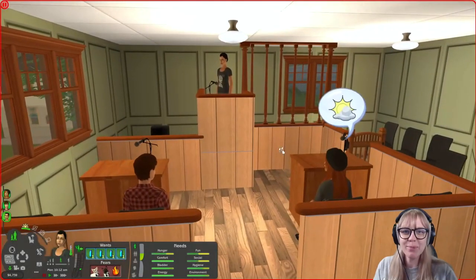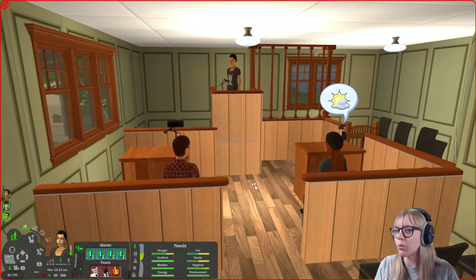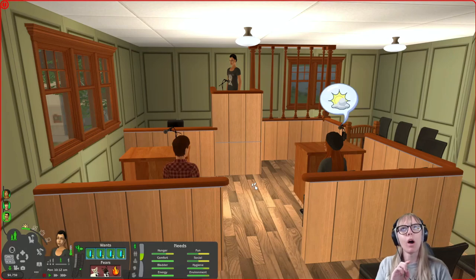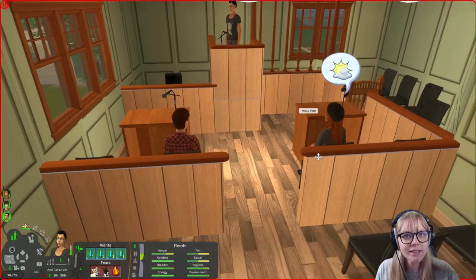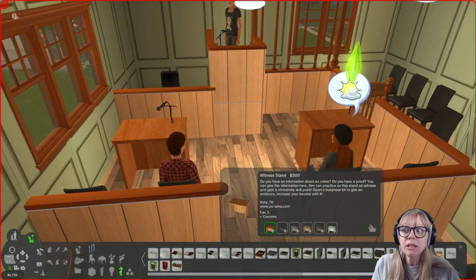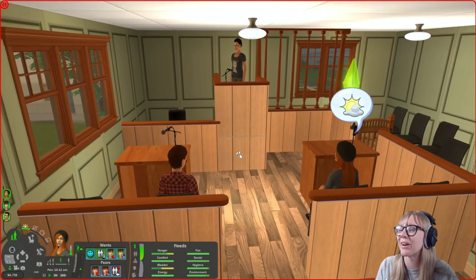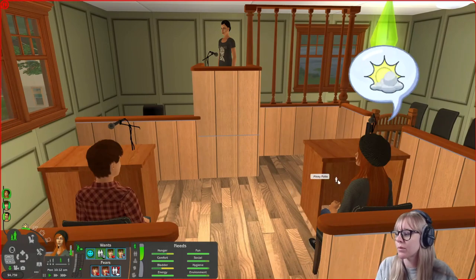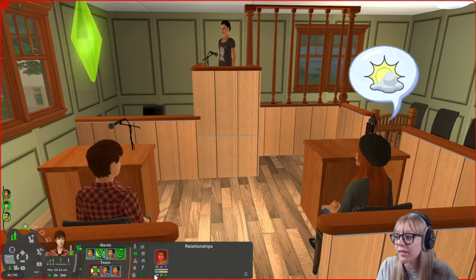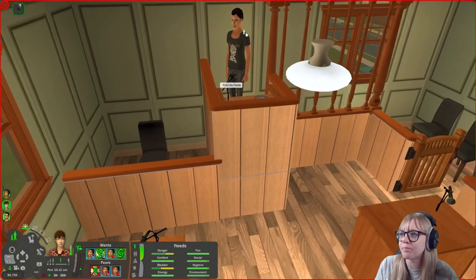Here we are for some live play testing. I've set up a little scenario because if you've been watching my Pleasant View series, you might remember that when Mary Sue and Daniel Pleasant wanted to get divorced, I tried to bring them down to the community center to use this awesome lawyer set by Katie76 at PCSims.com — really old Sims 2 custom content. I've got Mr. and Mrs. Potts, who are married but furious with each other, and I want to see if I can make this lawyer stand work.